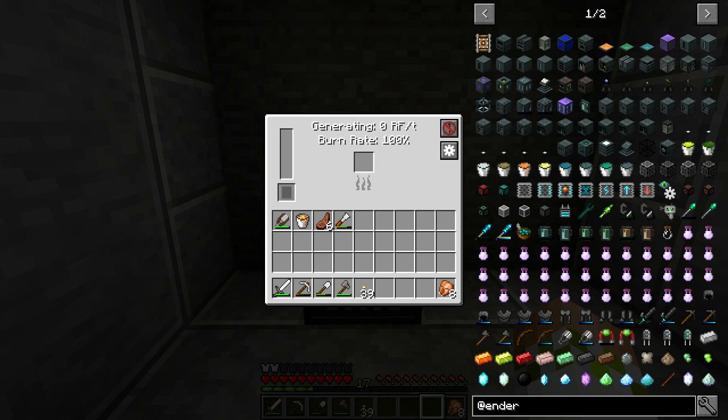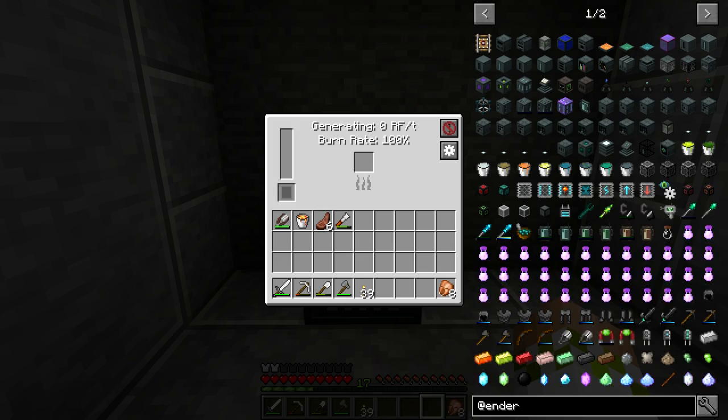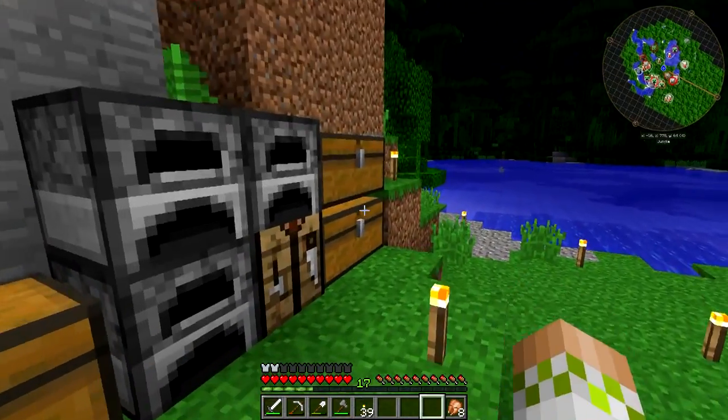The octatic capacitor changes internal storage to 1 million RF, cuts the burn rate down to 1 — half of the default — and increases output to 80 RF per tick. That said, by the time you could craft the octatic capacitor you probably won't be using this generator anymore, so I wouldn't concern yourself with that upgrade.